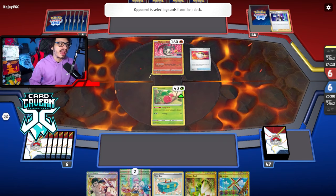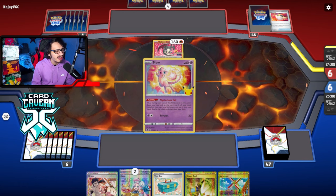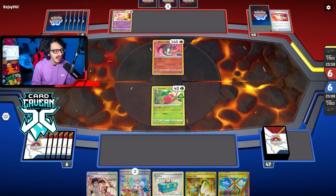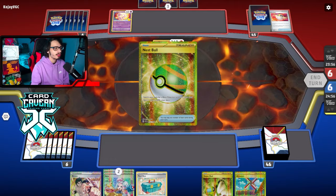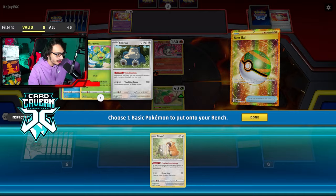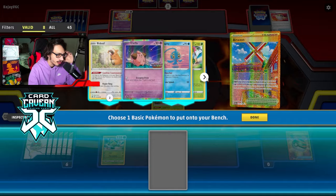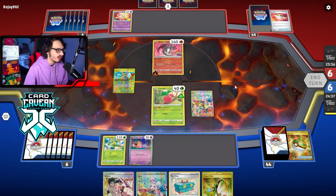I'm a little worried about them getting Pidgey in play. They grabbed Mew — surprising. We're going to give them an Iono and use Artisan. I want to get an energy off this Iono so I'm going to grab Cleffa. We're giving them the Iono anyway — I need to draw cards here so I can set up.